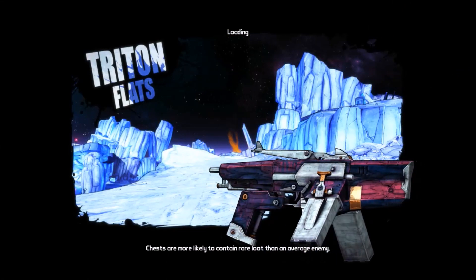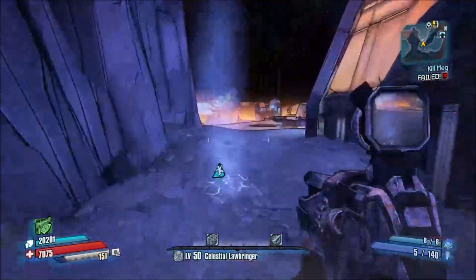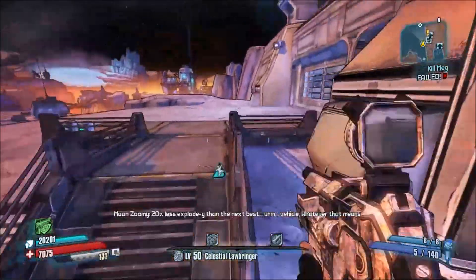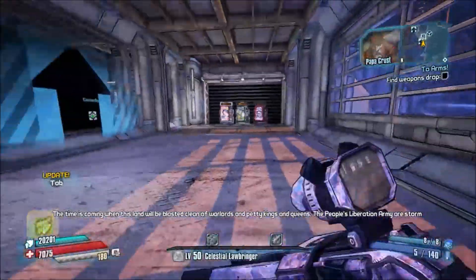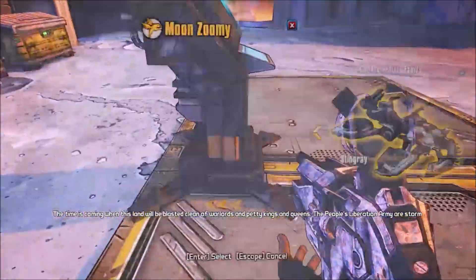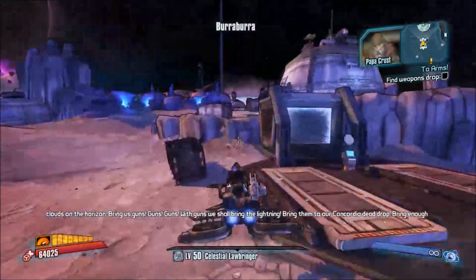You will be finding this quest in Triton Flats near the top of the map. You can exit Concordia from Moxxi's backdoor exit and you'll be put right near where you're going to get it. Go over to the message board and pick up the mission. You'll get a stereotypically Russian, communistic Papa Crust who's going to talk to you and tell you to go to the weapons drop.